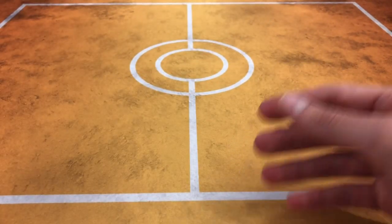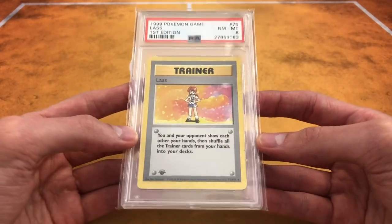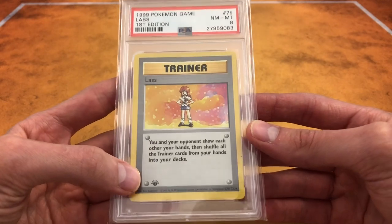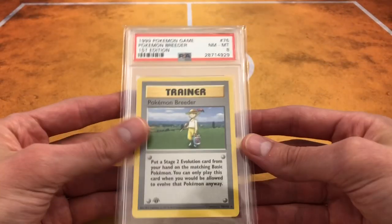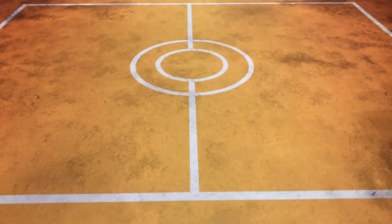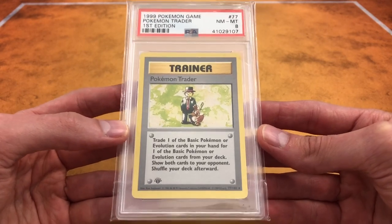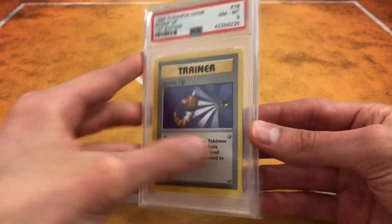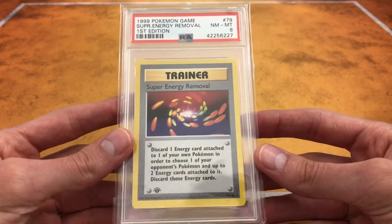I recently started playing some old-school Pokemon Base Set with my buddy — it's pretty fun. Growing up I just used to collect the cards, but now I'm getting into actually playing the game and it's a whole lot of fun. Here we have a Pokemon Breeder — I always liked this card when I was a kid. Pokemon Trader. Scoop Up. A lot of rare non-holo rares in Base Set. Super Energy Removal — awesome card. If you're playing against Blastoise, take away those water energies.